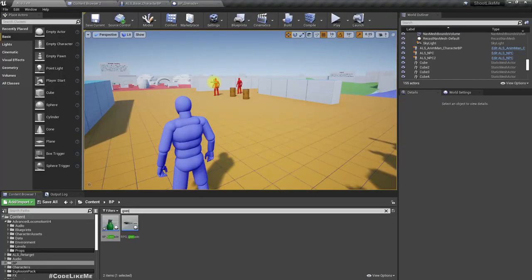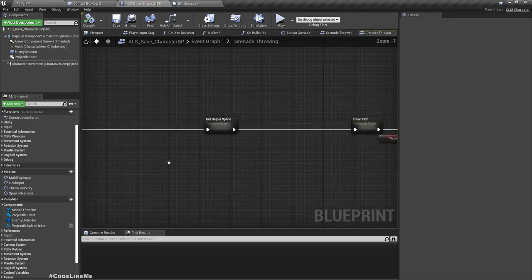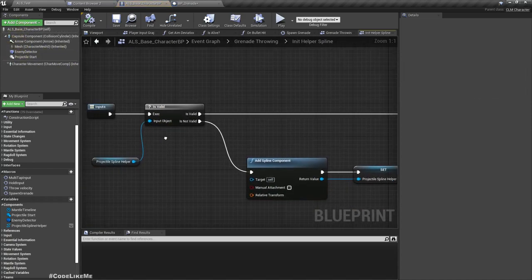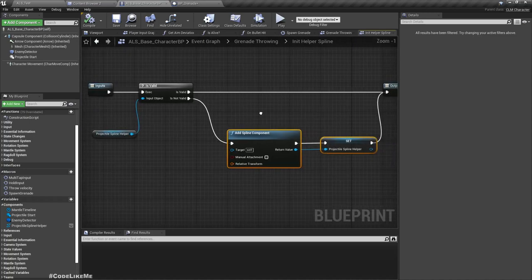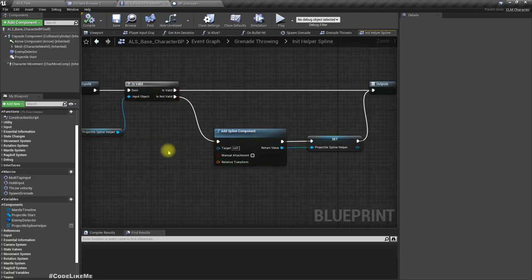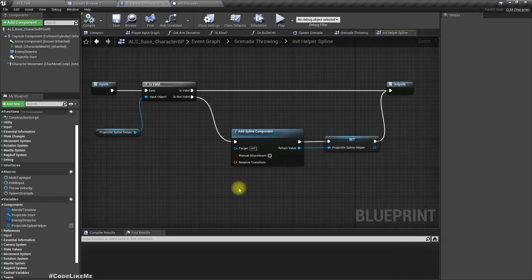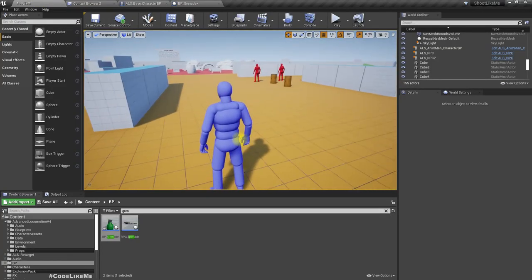Before getting started with today's work, I need to show you something. Last time we got rid of a spline component that we had and we dynamically added it as needed, but I forgot that it will be created again and again since I haven't done a check to see if I already have a spline helper component. This part was done off the recording, so I just wanted to show you guys this.